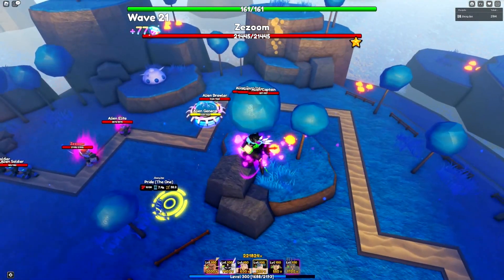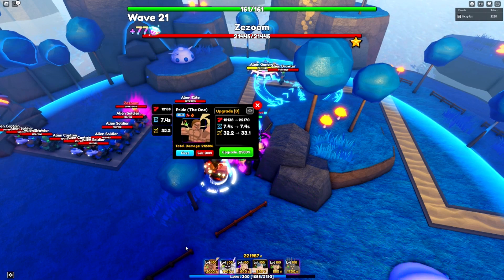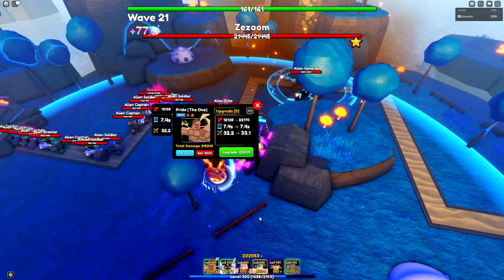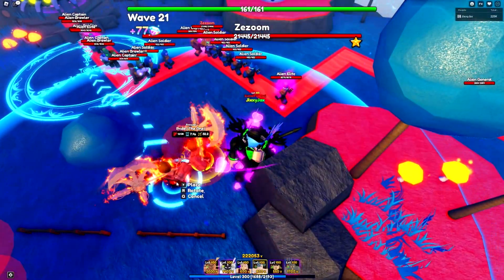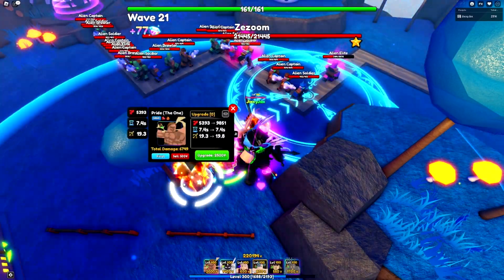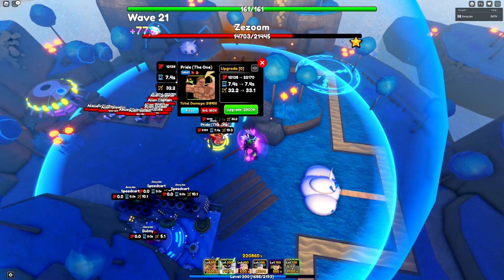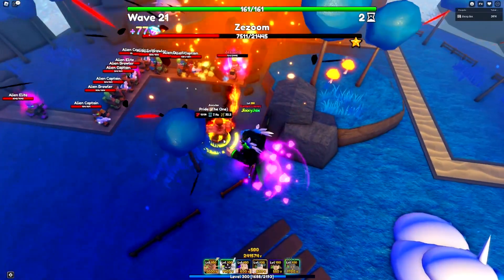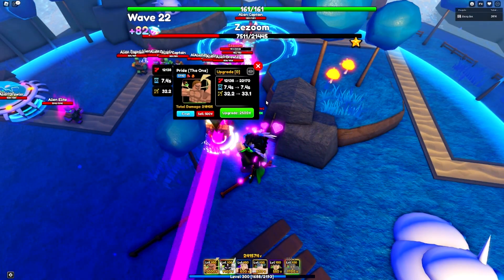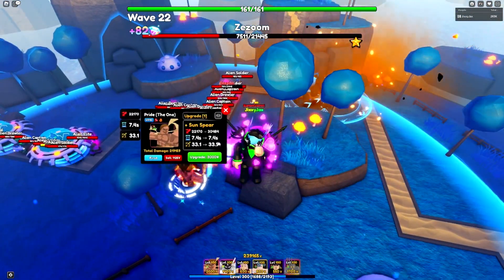The unit is now maxed out. Here are the default stats after 20 waves: 12,000 damage, 32 range, 7.4 cooldown. Compared to the fresh placement, the damage is over double and the range is much higher — you can clearly see the range difference on the same upgrade. The first upgrade brings us to 22,000 damage with the same cooldown and 0.9 more range.